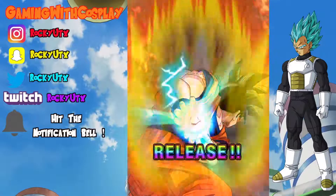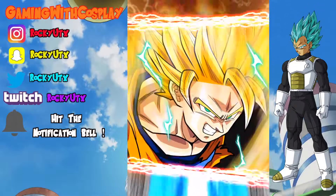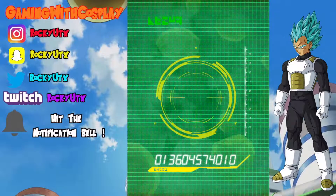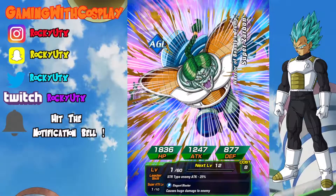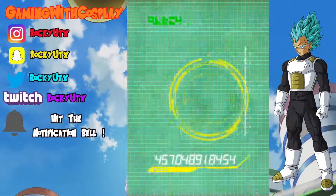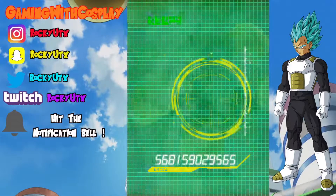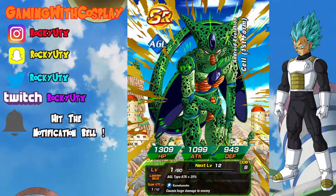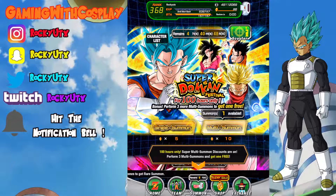One Saiyan pod with the rainbow. We have a Boojin, and Zarbon, and Captain Ginyu. We get Final Form Cooler! Okay cool - I didn't have Cooler before but now I do, which is good. All right, now we're going to move on to the Super Dokkan Festival and test our luck there, do two of those.